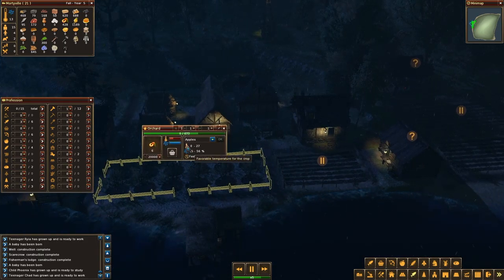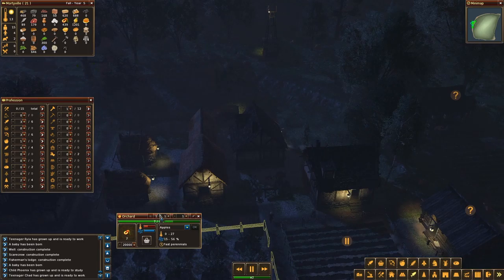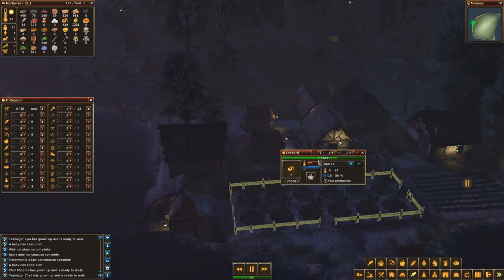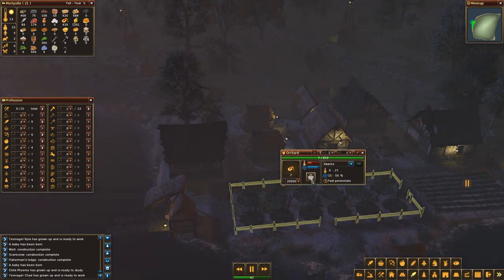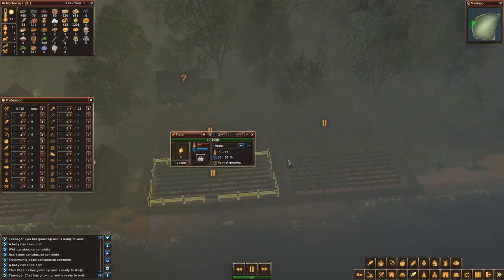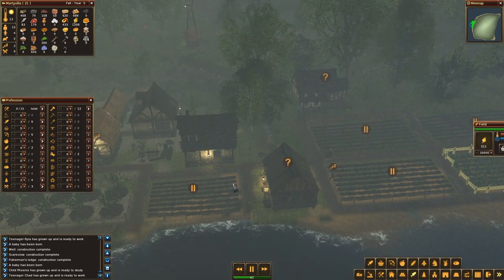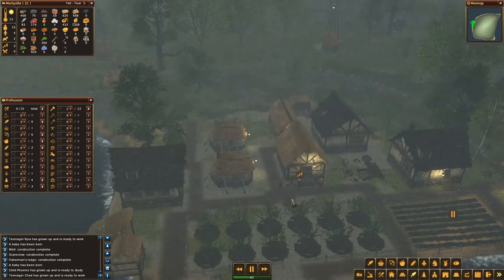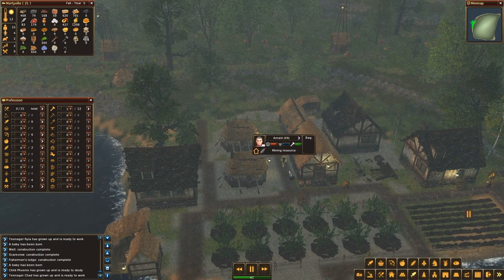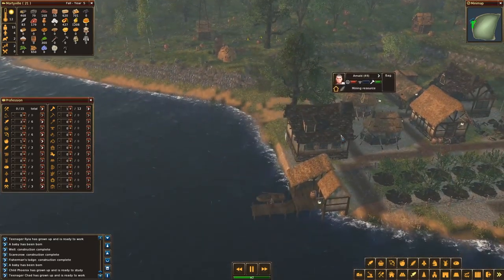Once this field is done I should be pausing it and removing every villager from that field. He's even making more apples - I thought I said he should go collect them all. This is empty - let's pause this one and make sure this is all cleaned out.